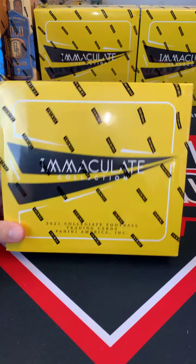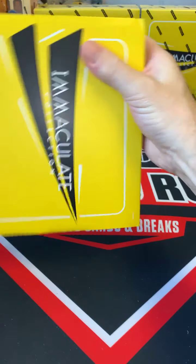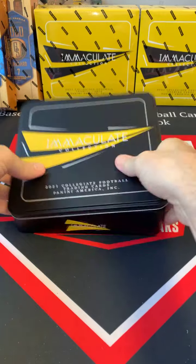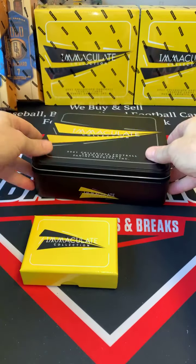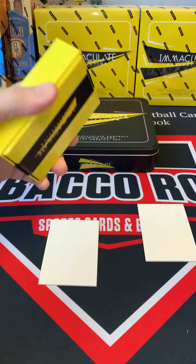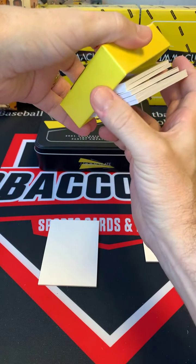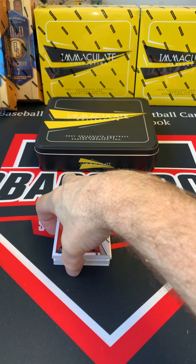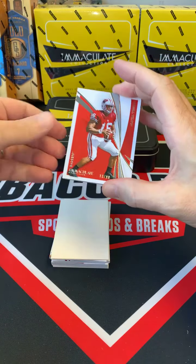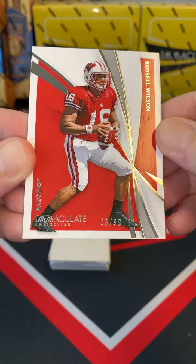All right guys, the Immaculate hobby box — six cards, five autos, one numbered parallel. All right guys, here we go, wish everybody luck. First card is Russell Wilson, numbered to 99, Seattle Seahawks — nice hit Eric, congratulations sir!